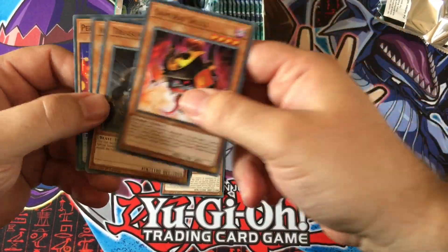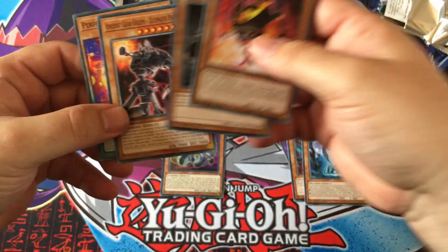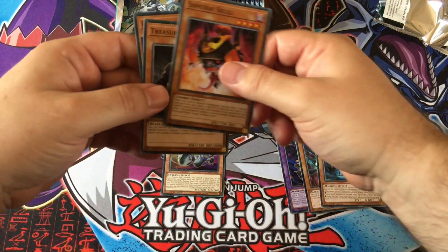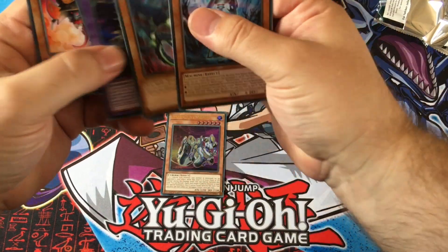Samurai Skull, Treasure Panda — there you go, also a pound. You can buy that off me for one. Pulse Mines — I'm not giving the Pulse Mines to go with it. That's fine, but that's what would work — that and Pulse Mines.